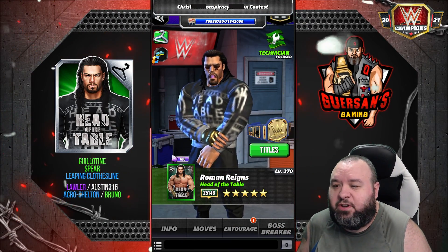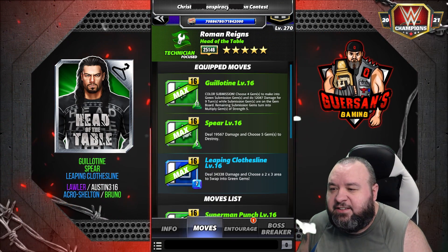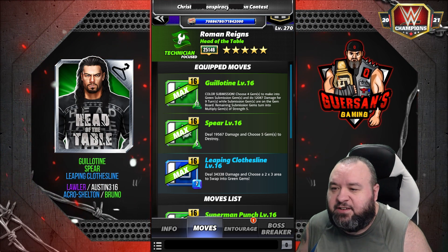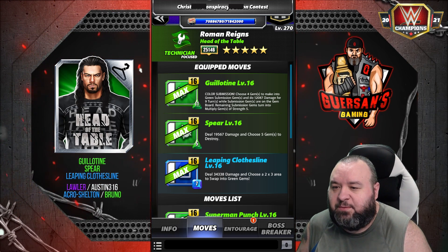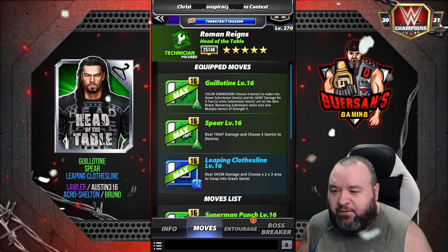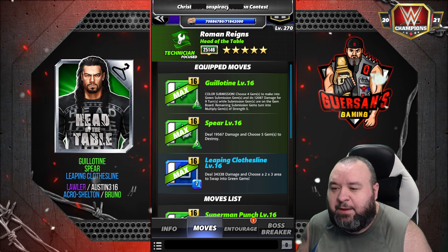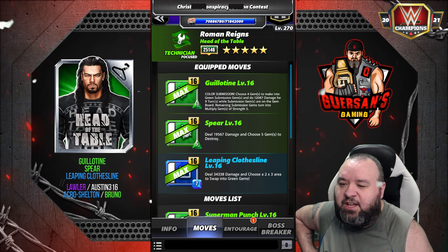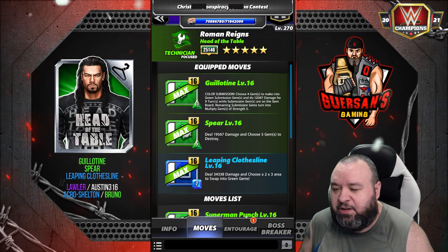Second move set for Roman — this one not really using the shirt as there won't be a health steal move. It is the Guillotine: 11 MP green move, color submission, choose 4 gems to make into green submission gems, and do 12k damage for 9 turns while submission gems are on the gem board. Remaining sub gems turn into multiply gems of strength 5. The Spear: 5 MP green move, deals 19.5k damage, choose 5 gems to destroy. And the Leaping Clothesline: 7 MP blue move, deal 34.3k damage, choose a 2x3 area to swap into green gems.